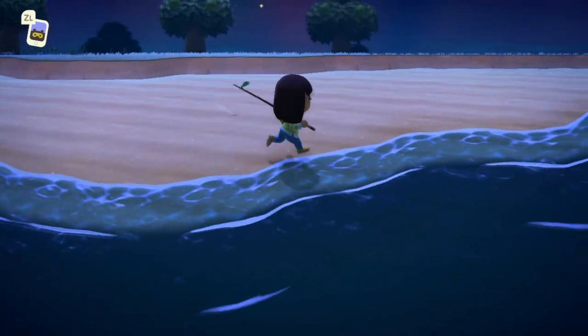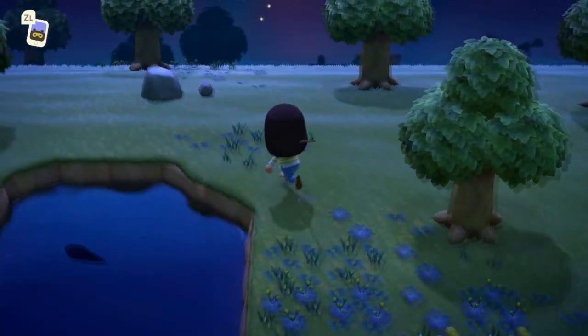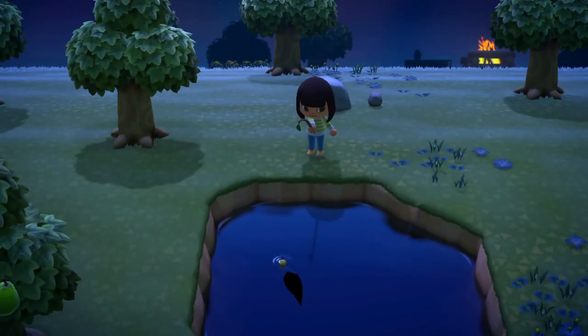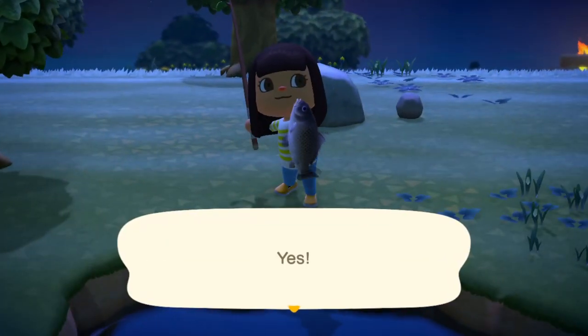Now for the fun part. Look for a shadow in the water that looks a lot like the outline of a fish. Pay attention to where they're facing. You're going to want to press A looking out in front of the fish to make sure that your bob lands in front of their face. When it lands within view, they're going to swim up to it, so always make sure that it's in front of their faces. You might have to position yourself in order to do this.